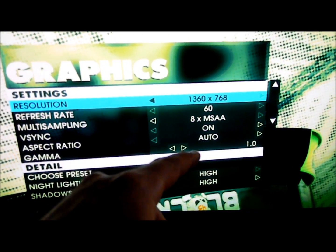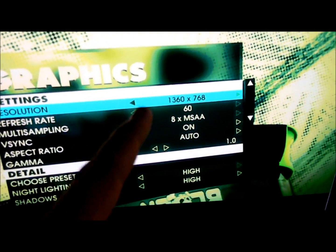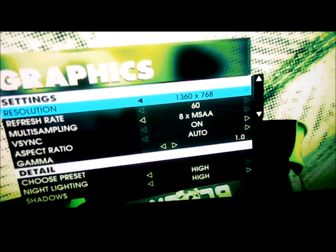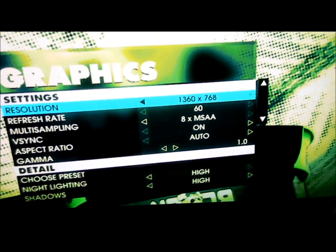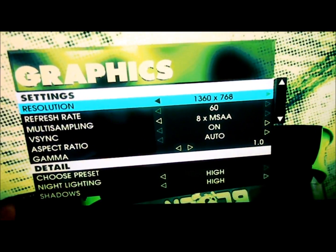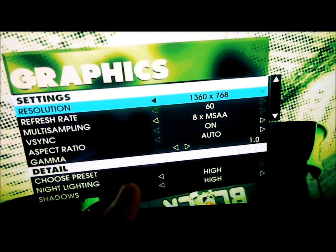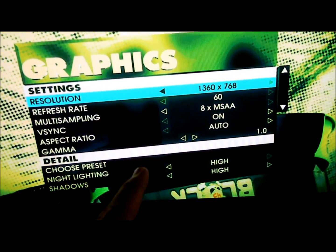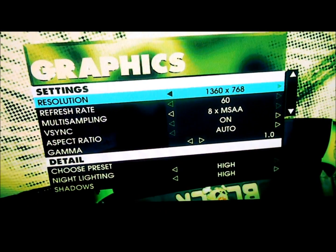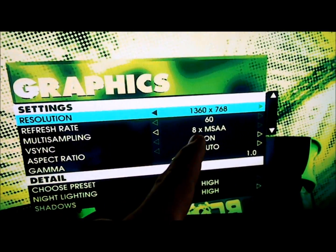At 1360 by 768, if you want to check out a benchmark with a higher video card that you can run in unison with the A8 APU, be sure to check out Linus Tech Tips. It's an older video but he does test it with the 6670 and the A8-3850, which is essentially the same as mine — just locked with a clock speed of 2.9 versus 3.0.